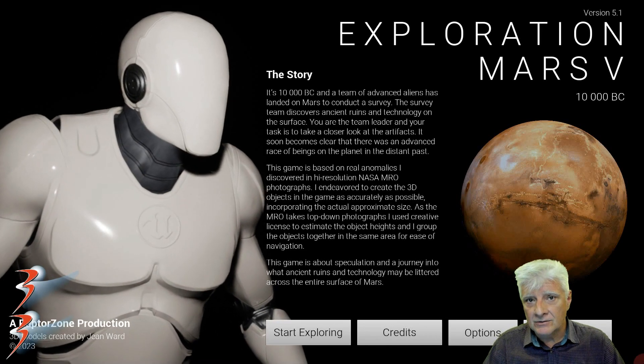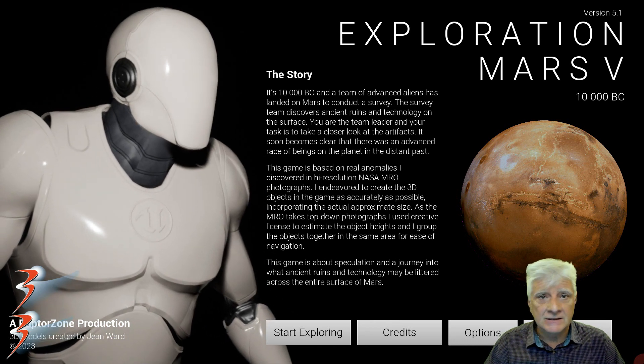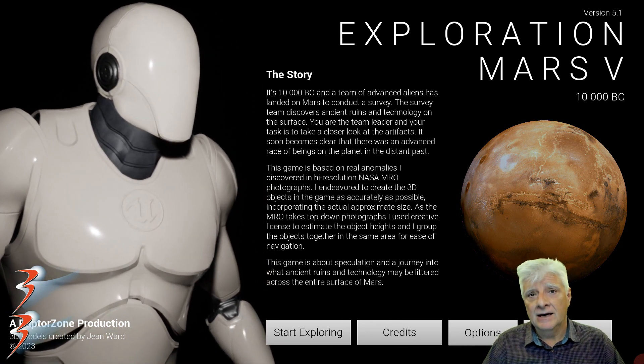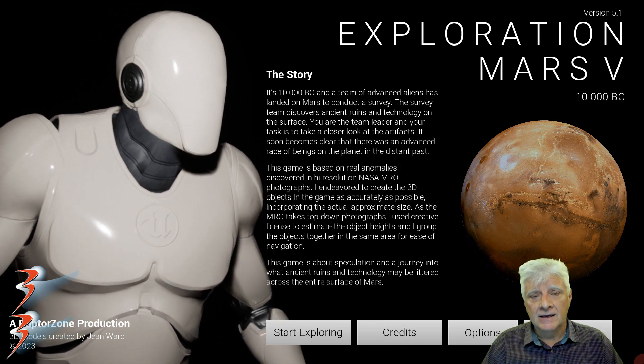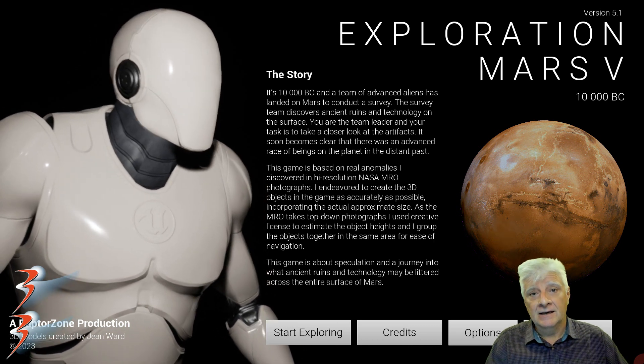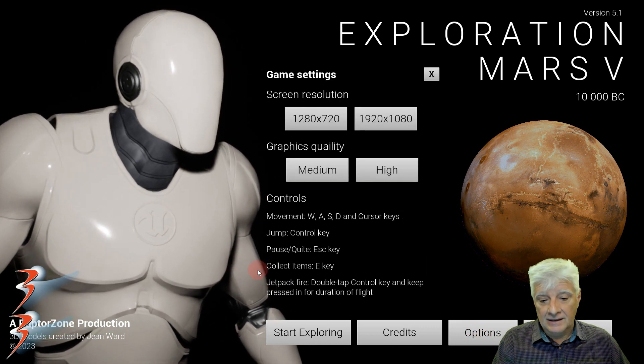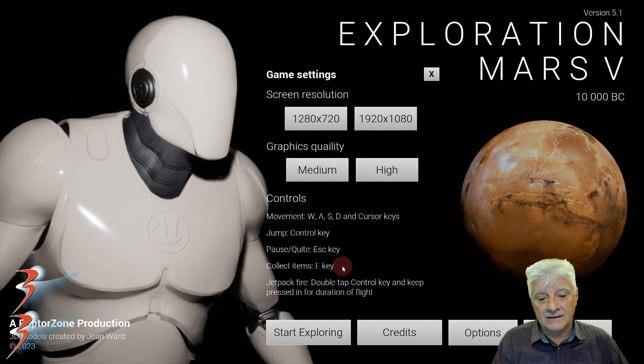Welcome back everyone to another game review. This is of my Mars Exploration game, version 5. I've added a new level as well as new objects and new gameplay. I've also added a new option — collect items — using the E key. I'll show you what that's going to do in a moment.